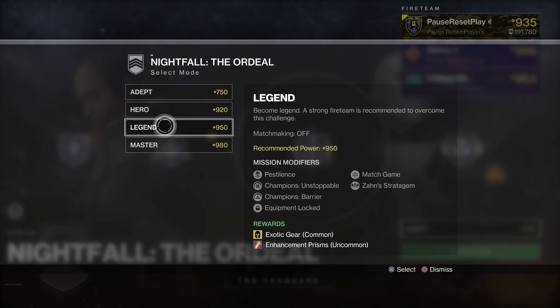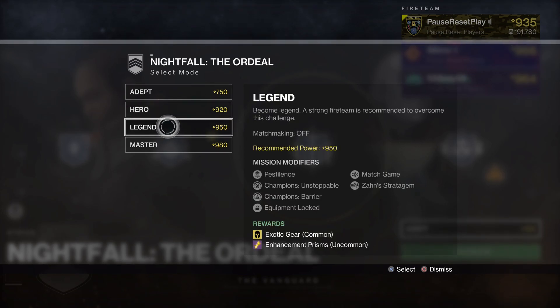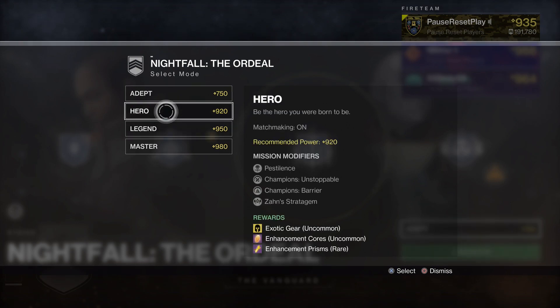The 950 is more difficult. Obviously it's a higher power level, but there are also more mission modifiers, which is going to make this a lot more challenging. You'll also notice that matchmaking is turned off, which is not the case for the 920. The 920 has fewer modifiers, a lower power level, and matchmaking is turned on — so if you're a solo player, this will be a much more viable option. Another key difference is that your equipment is locked in the 950, which makes it more difficult.